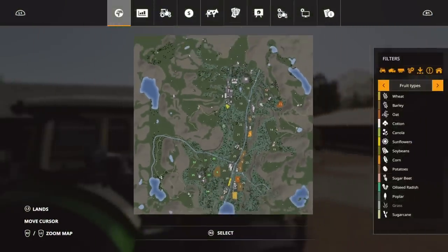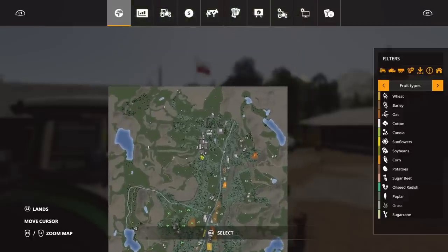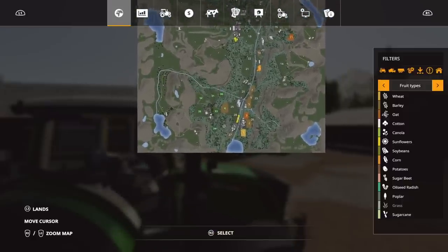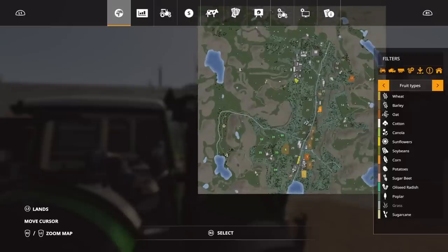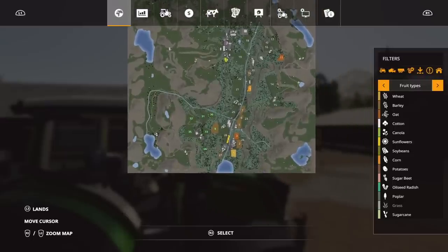The map has a valley running up the middle — starting high at one end, down to a lake at the bottom. All the fields are clustered around this area along the valley sides and walls, but all of this is explorable and buyable. On new farmer mode we've already used 619 out of 1299 slots, which is quite a lot when you look around the map.